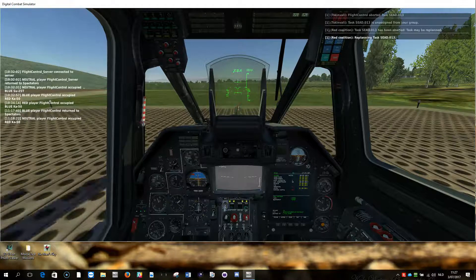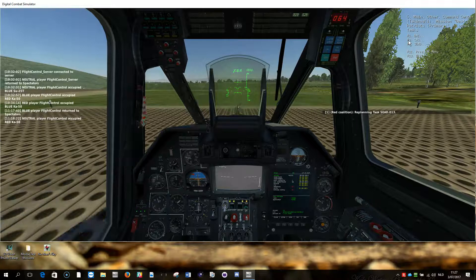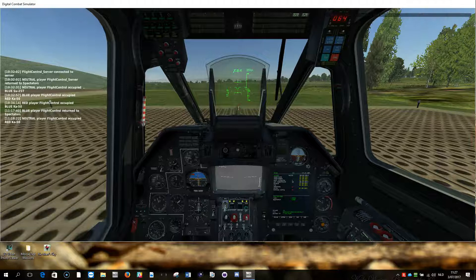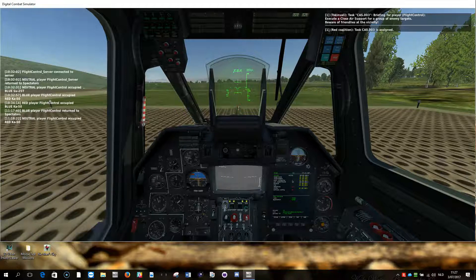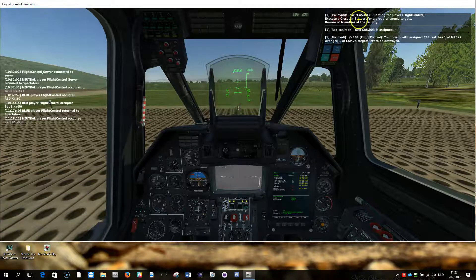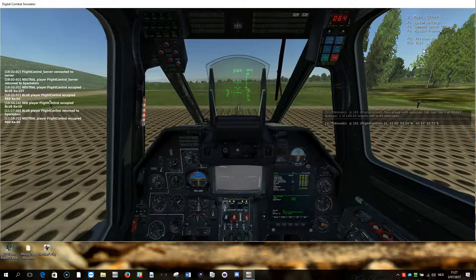Now I don't have any task anymore. But when I would join a task — for example a CAS task 3 — let's join this one. Now it says I need to do a close air support. There are friendlies in the vicinity. I have one Avenger and 25 — so two targets. These are the coordinates. I want to understand the threat level as well.